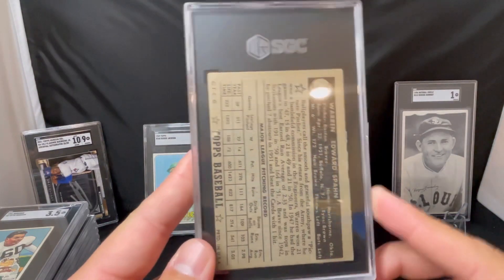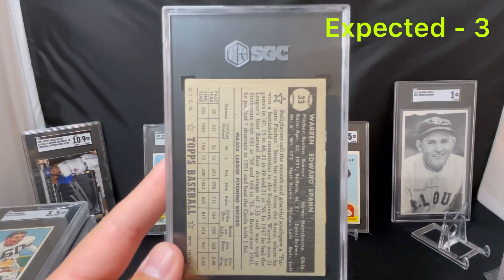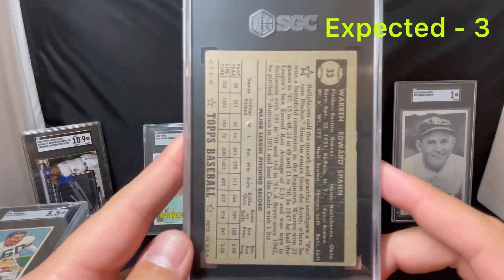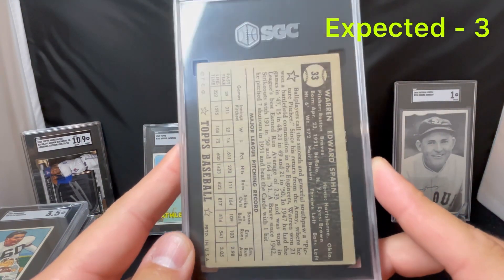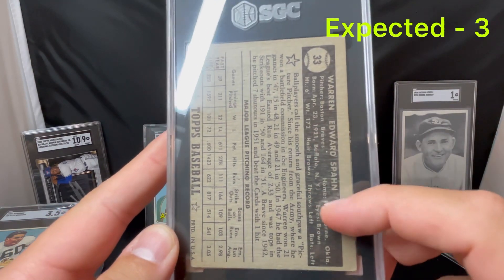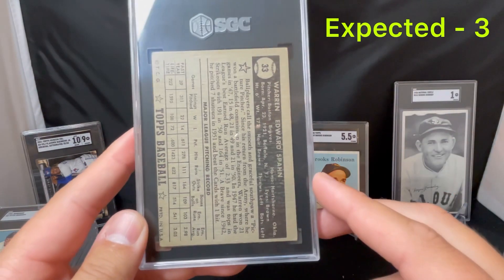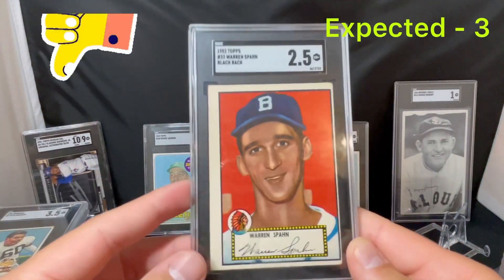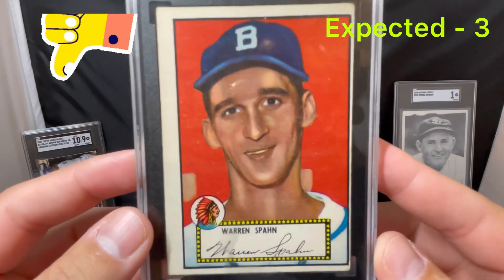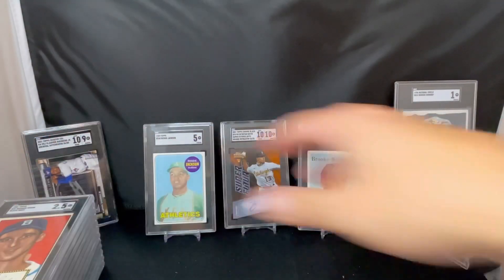Next here is a Spahn Black Back — this is 1952 Topps. I had a 3 on this one. It is way off center on the back, so I wouldn't be surprised if it's worse than a 3. Looks like I can see some wear on the back and the off center. I'm guessing I just had no creases, which is why I said a 3. Came back a 2.5 — way off center but great color. Cool looking card. Missed by a half — that's the way it goes. Not upset about that one.